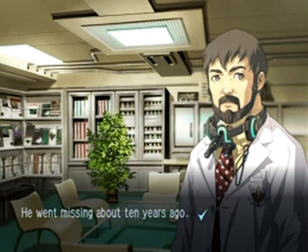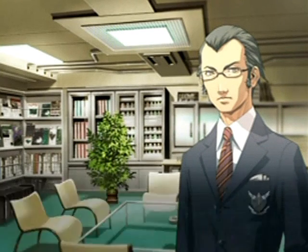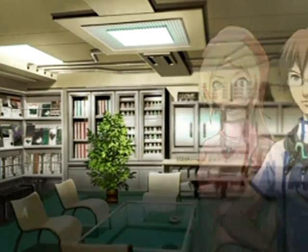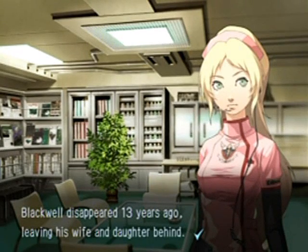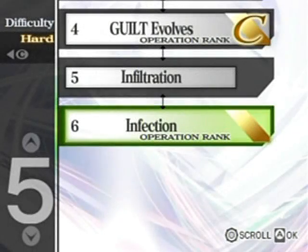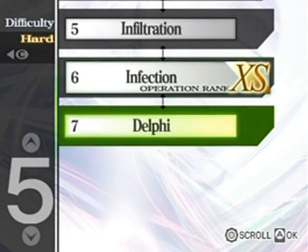It looks like he's seen Professor Blackwell — that's the mysterious guy that Naomi met up with on Z4. Kenneth Blackwell disappeared a whopping 13 years ago, leaving his wife and daughter behind. And she's his daughter. Well, I think that's all I'm going to be doing in this part — I hope you enjoyed, and I'll see you in the next part.